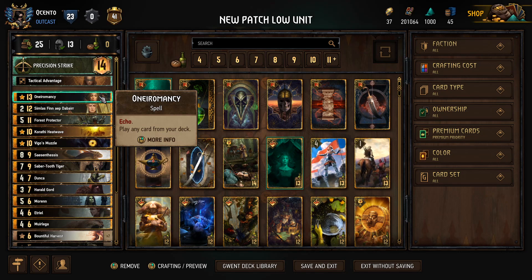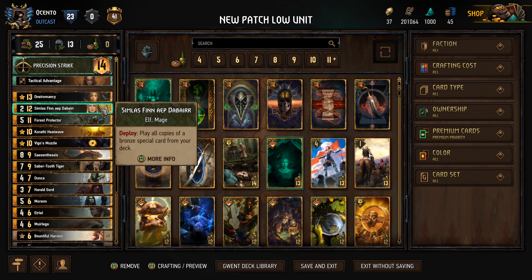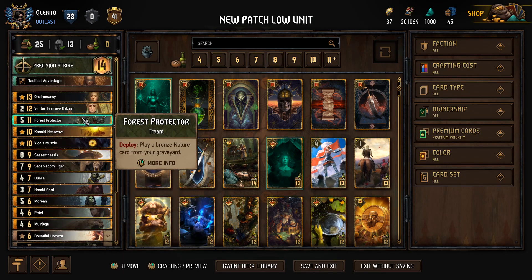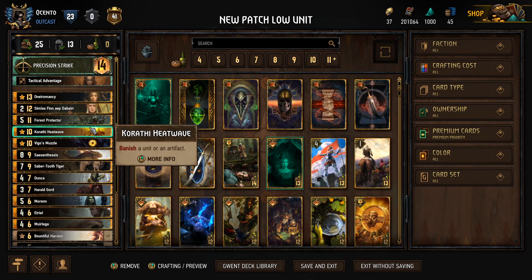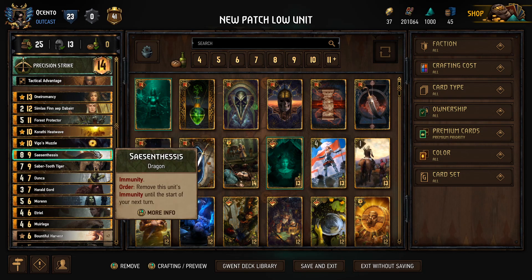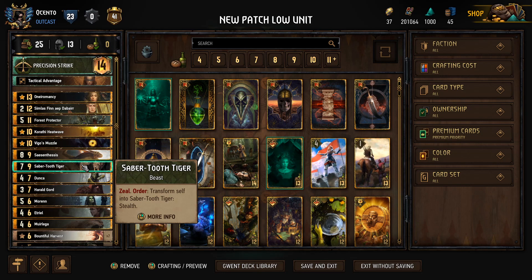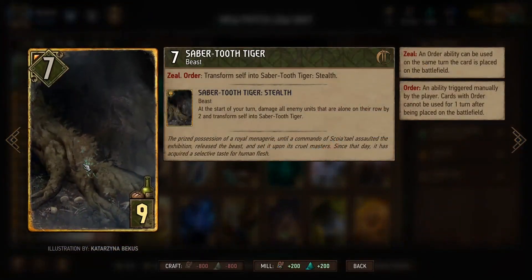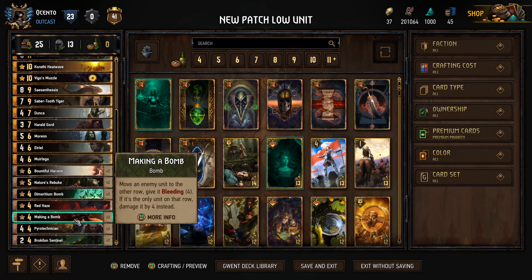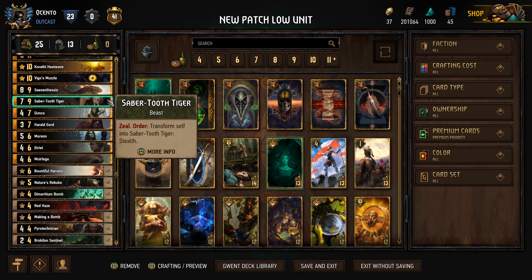We have Neuromancy to play any card from deck twice throughout the game because it has echo status. Sim Last plays all copies of a bronze special from our deck — we're looking for Bountiful Harvest or Nature's Rebuke. I like pairing Force Protector so we get a third Harvest or Rebuke. We have tall punish with Crafty Heat Wave, Vigo's Muzzle which we can manipulate with our leader ability to take an important card from their side. There's also a non-interactive package — Santhesis has immunity so it can't be manually targeted, great for boosting in hand and keeping out of removal range.